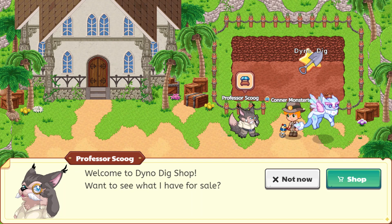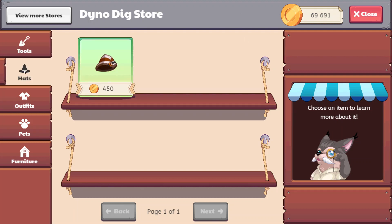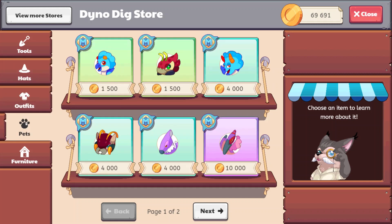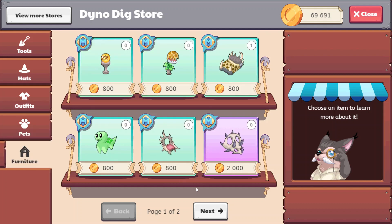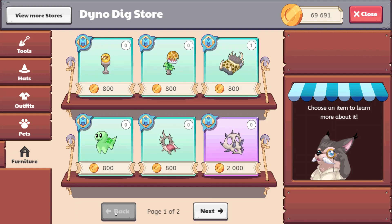He says, welcome to DinoDig Shop. Want to see what I have for sale? You can go ahead and go to the shop — you need to buy the shovel prior to being able to enjoy the DinoDig. So here at the DinoDig store, there are a few things to go into. The pets I'll talk about in a specific episode, and there's also some cool furniture if you'd like to decorate your room in a dinosaur theme.